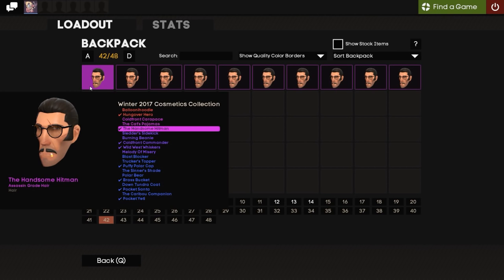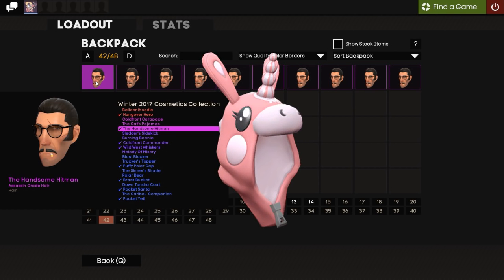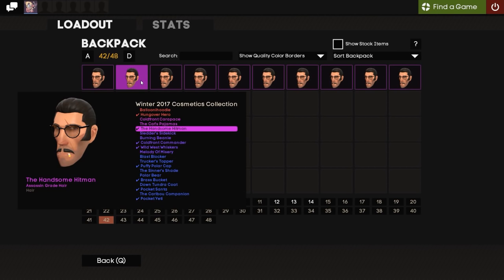Alright guys, so here we are. We have 10 Handsome Hitmans all lined up. After trading these up, we can either get a Ballooner Hoodie — which is what we're after — or a Hungover Hero. Let me just tell you the maths real quick, so you get an idea of the profit and loss we'll be making from each of the trade-up possibilities.